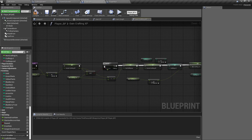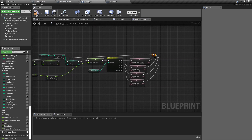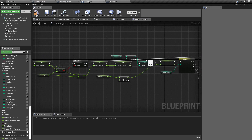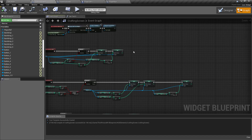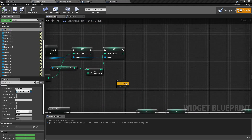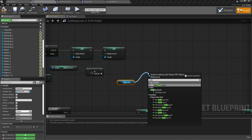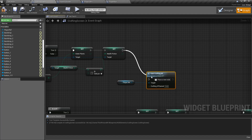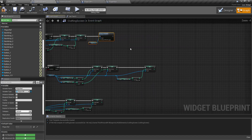Just for safety precautions I like to hook it back over into itself so it can continually check afterwards. Because if it's not greater than it'll just do nothing, so it's okay to do that. Now in our crafting screen, in the event graph, we want to drag out our player reference and get the function Gain Crafting Experience.